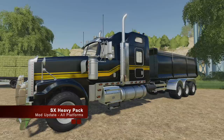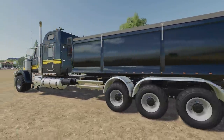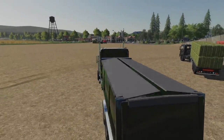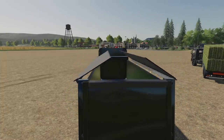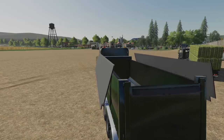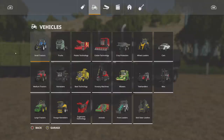Next up we've got another update — this is the SX Heavy Pack, Changelog 1.0.2, added the tipper version. So now we have a version with the tipper on here and you don't have to use it with the IT Runner Pack. Check out this animation — you could even stop it halfway through if you want to roll around like that. And it holds 60,000 liters. That's right, 60,000 liters. That's crazy.